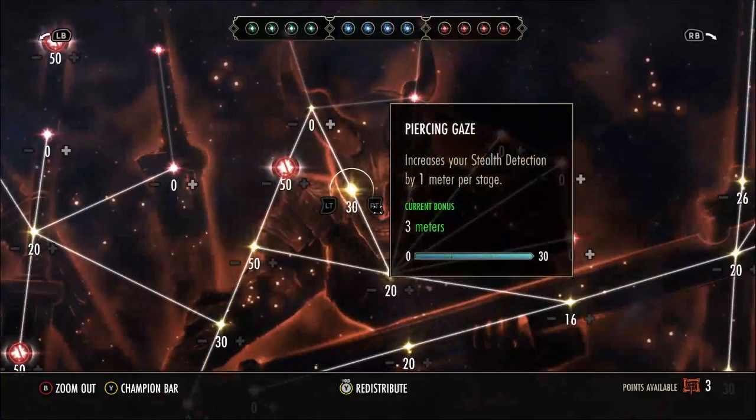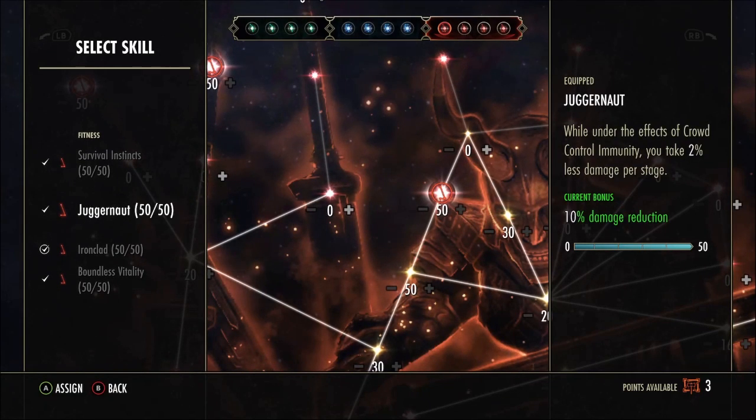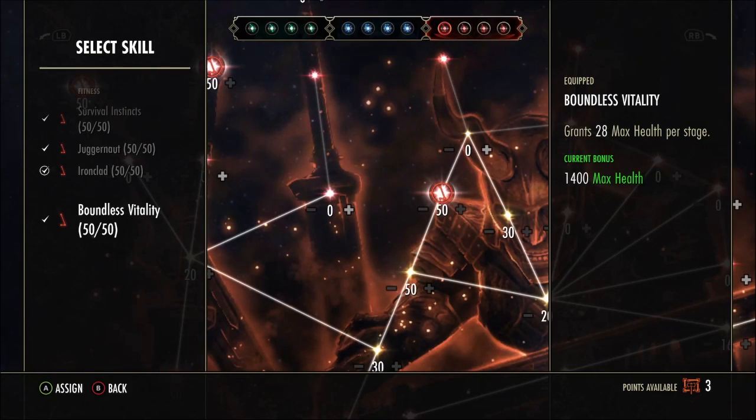Going into champion points, hit the red tree first. Running Survival Instincts — going to really help with our resource mitigation. A lot of status effects can be applied to you, especially with Necros and how many people are fracturing you and debuffing your healing. There's a huge amount of them you don't even realize — that's going to constantly give you that 25% cost reduction on all your core combat abilities. Juggernaut — I really noticed this whenever I put this on because I was running the extra regen and it was a night-and-day difference. Ironclad for a little bit of extra armor; if you don't want to run that you can run the regen and Balanced Vitality for the extra max health.